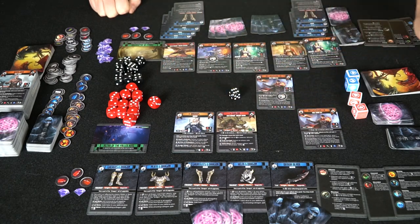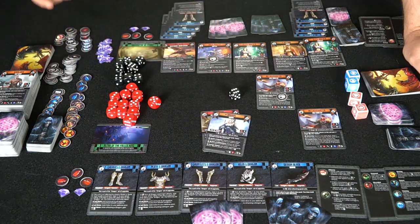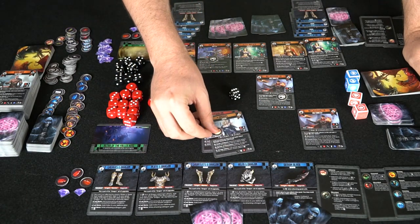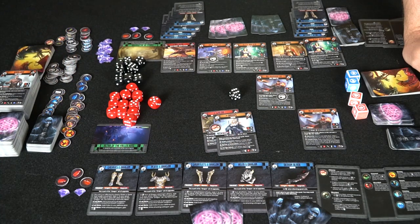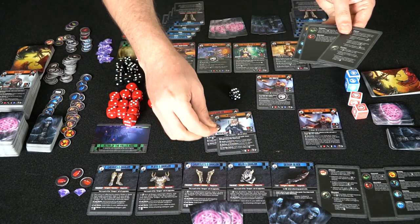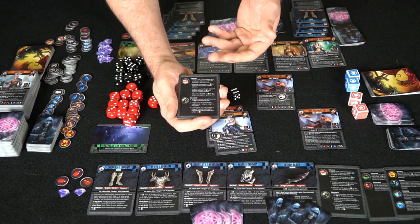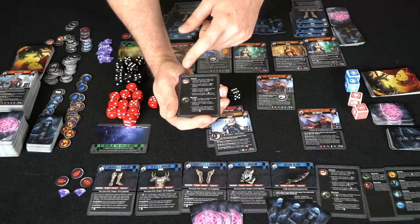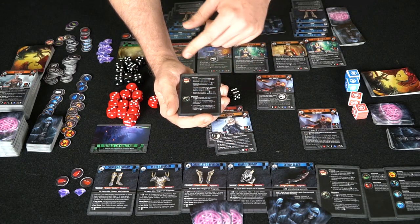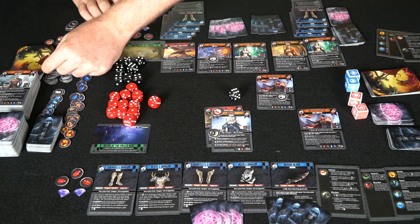It goes back to the other player. What's interesting about this game is you can choose to mount units up — it costs you one order to attach a rider to a dragon, and you place a token to signify it has been mounted. The mounted token means the unit is airborne. The airborne rule says melee units cannot target any units in the air, airborne units receive a defense bonus against ranged attacks, and knights mounted to an airborne dragon get three defense total against ranged attacks.